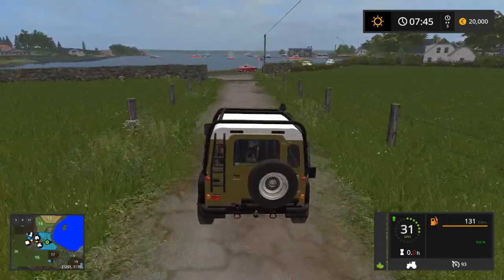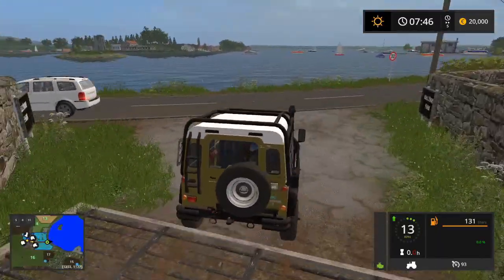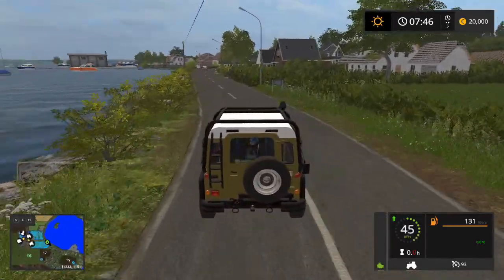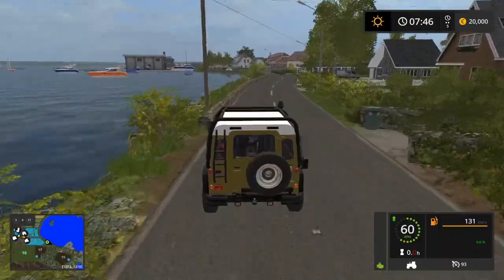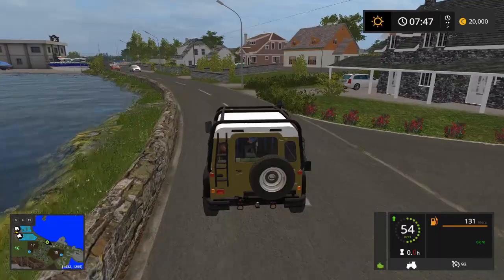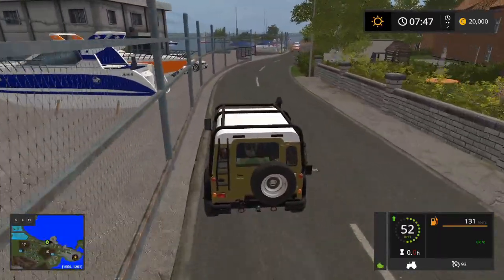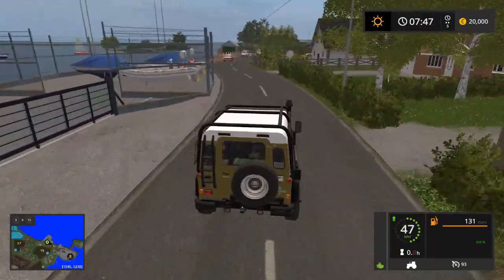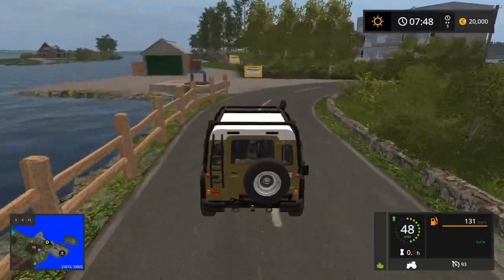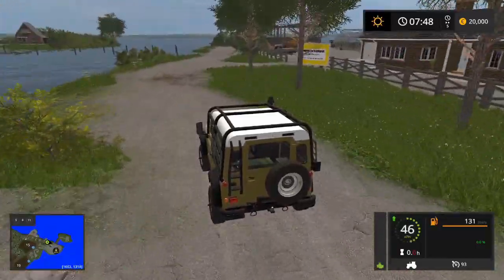Really lovely looking map. I can see why he's done the long render distances — it is amazing looking. Really is. So we seem to be going clockwise around the map. Awesome marina that we're coming down to. We do have a sell point at the end here, which I'm guessing is down this way. Here we are — so this is the nursery, the garden center. We appear to have wood chip sales and manure sales down here.